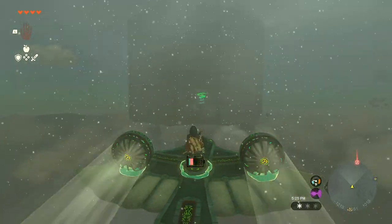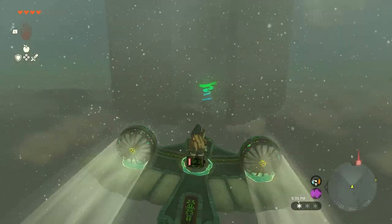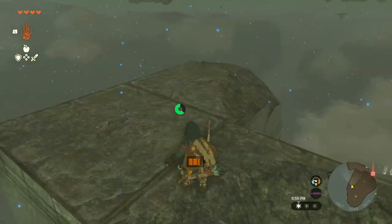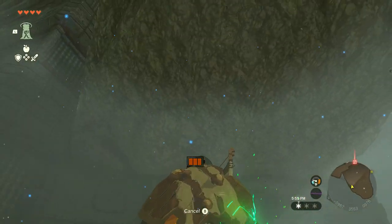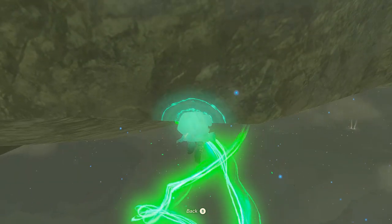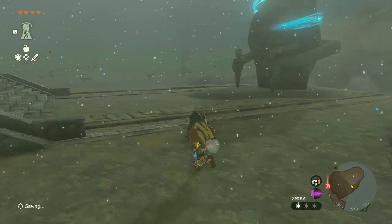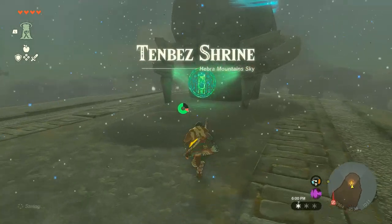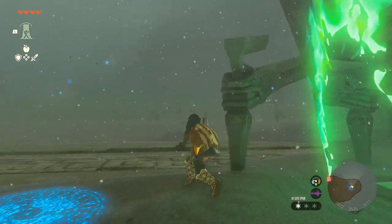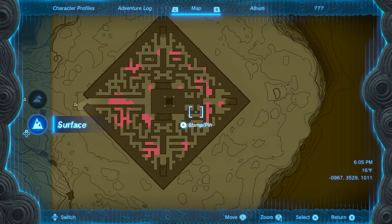Now fly toward the Lome sky island that we can see. If your battery depletes, don't waste extra Zonai charges — just let the wing carry you as far as it can, as it will automatically take you near the floating rocks. Land on one of them and use the Ascend ability to get to the North Lome sky island. Activate the sky island shrine. We will now drop to the maze on the surface, complete it, and then travel back to the sky island to complete the maze there.